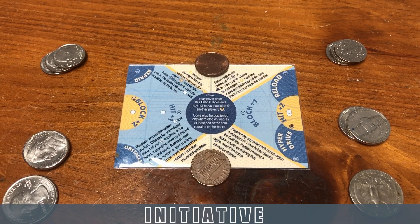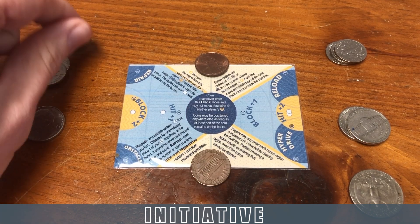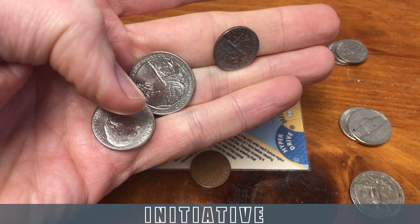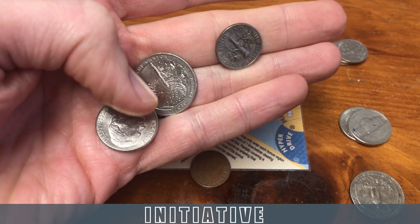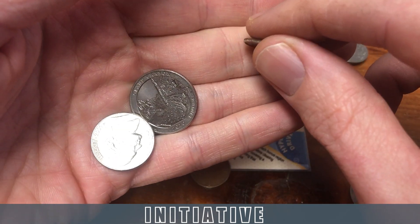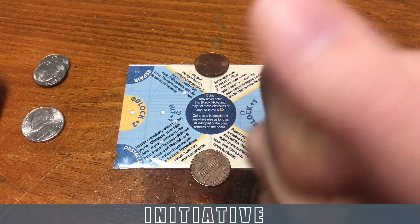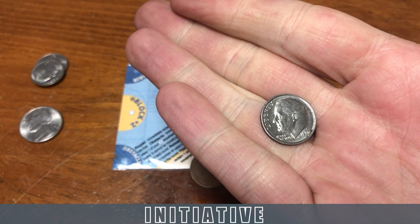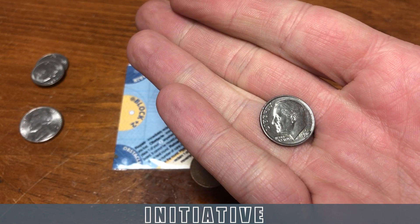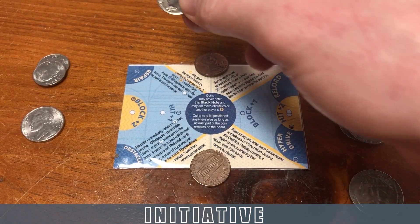For the initiative bid, each player takes one of each available coin into their hand and secretly picks one. You're competing based on the size of the coin, and you do have the option of picking no coin. Once both players have selected, you reveal — whichever player has the larger coin has initiative for the remainder of that round. Any coin used in the initiative bid is then discarded for the remainder of the round.